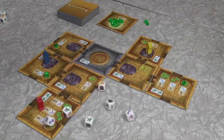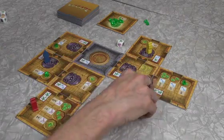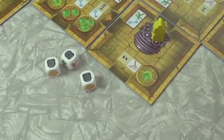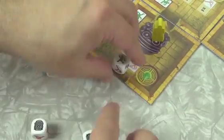Need to run to an adjacent room? You'll need to roll some feet. Need to complete a challenge? You might need to roll some torches. But watch out — the dice may also come up cursed, in which case you'll need to roll a charm to cure the curses.